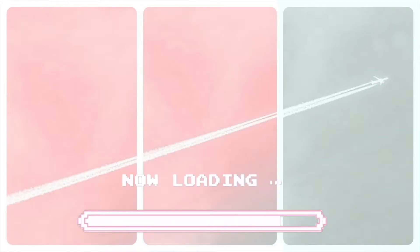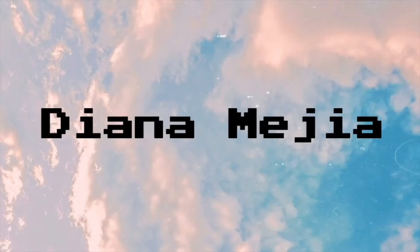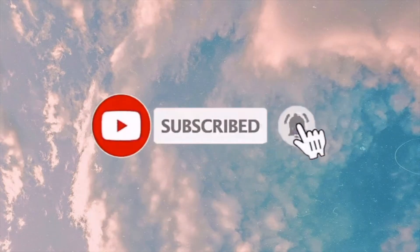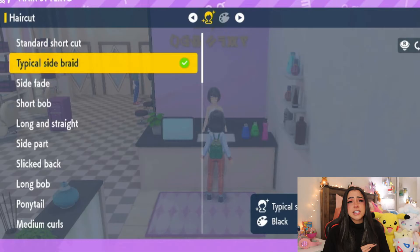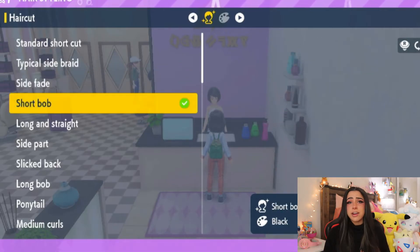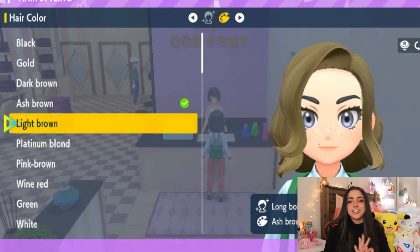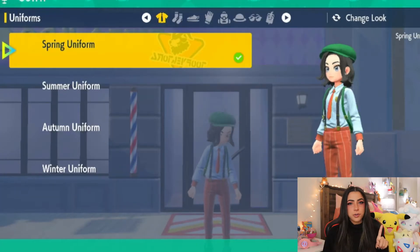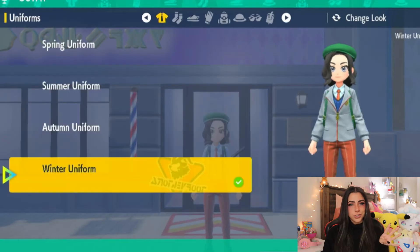But let's go ahead and hop into what I think should be added into the DLC. One thing that I think needs to be added — and I'm pretty sure the entire community would also agree — is that we need more clothing options for our characters. In Pokemon Scarlet and Violet they gave us a ton of different customization options when it came to hair color, eye color, eyelashes, literally the works. But when it comes to clothing we only have four options: our spring uniform, our summer uniform, our fall uniform, and our winter uniform.